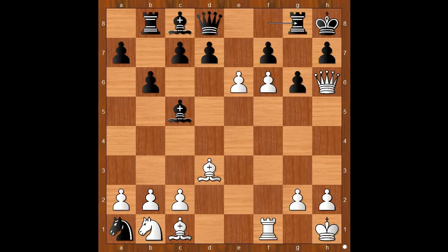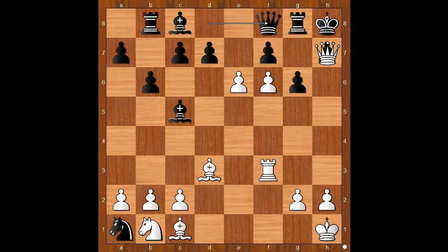Then queen to h6. Rook to g8, preventing queen to g7. Check. Rook to f3 — the rook lift — intending rook to h3. Queen to f8, offering to trade queens. How would you continue now?